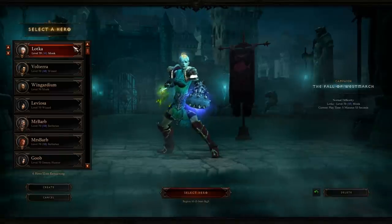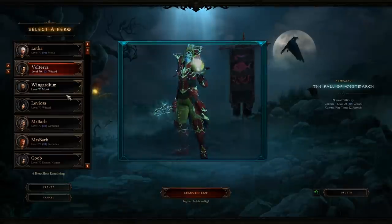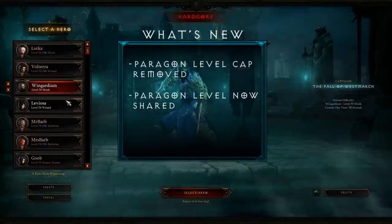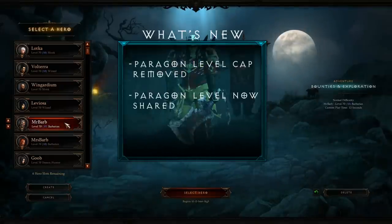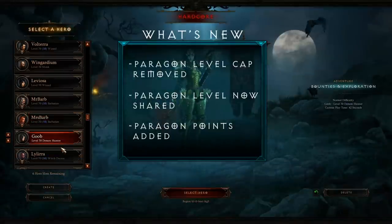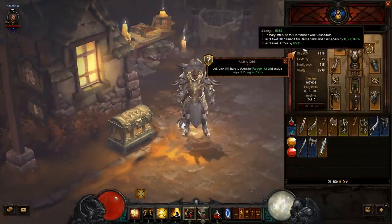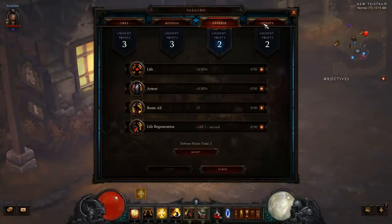Up next is Paragon. With Patch 2.0.1, the Paragon system has received three major updates. One, the Paragon level cap has been removed. Two, these levels are now shared across your account — normal heroes and hardcore heroes will have separate shared Paragon levels. And three, the rewards for gaining Paragon levels have drastically changed. Each time you gain a Paragon level, you'll now be provided a point to spend in one of four categories: Core, Offense, Defense, or Utility.